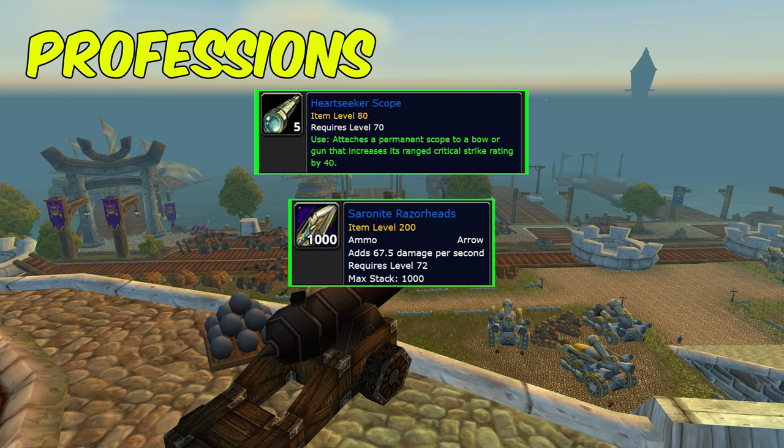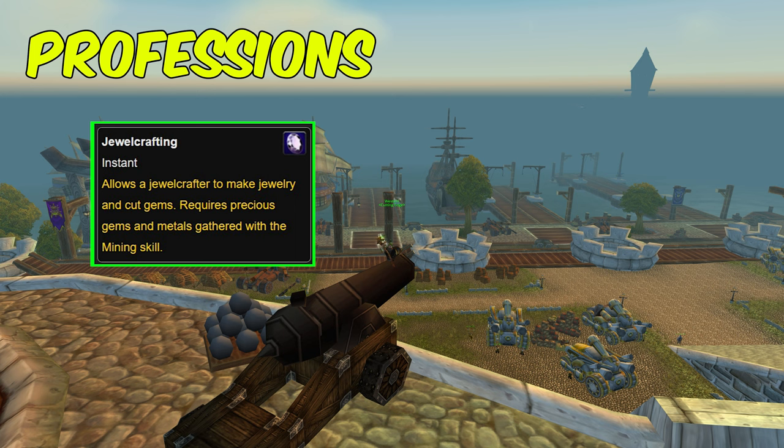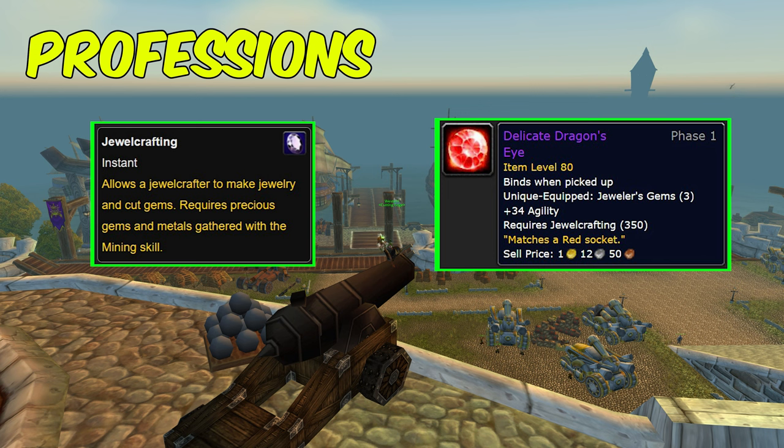Engineering also lets you make the Heartseeker Scope, which you want on your ranged weapon — it gives 40 crit. It also lets you make Saronite Razor Heads, the best arrows available until ICC comes out in a later patch. You can also make and use the Gnomish Army Knife, which can res a player in battlegrounds or raids, though not in arenas.